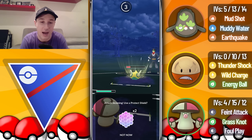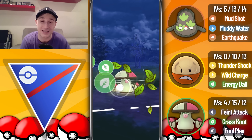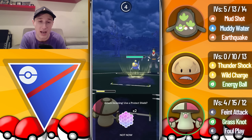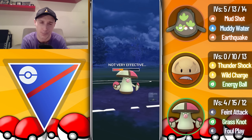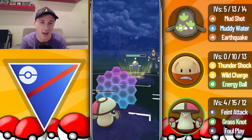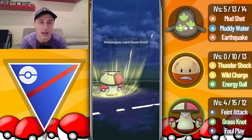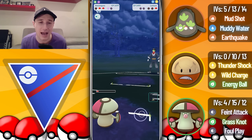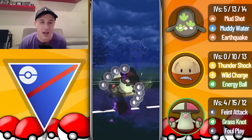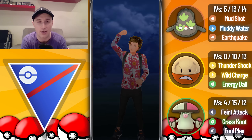They come in with Dunsparce and I let the charge move go through, predicting a Medicham in the back. It's actually a Lanturn, which is even better — the Grass Knot grabs the final shield. I shield a Surf and go for another Grass Knot, which nearly takes them out from range. We get the full farm down and a last-second Foul Play even with a full undercharge takes out the Dunsparce and we take that game.